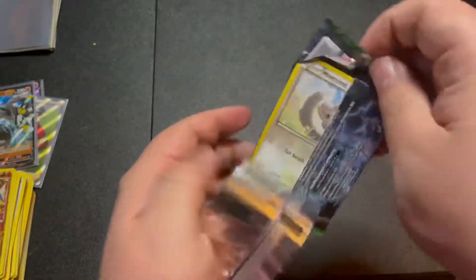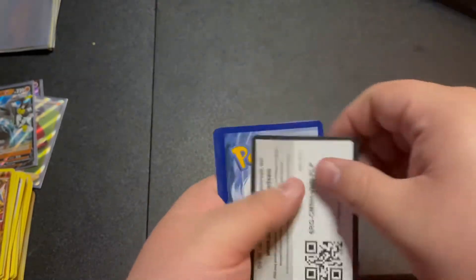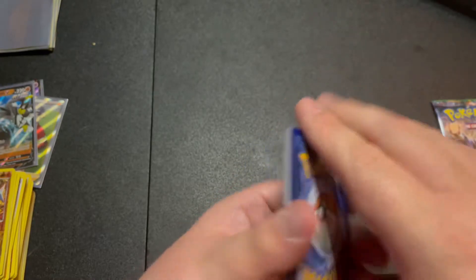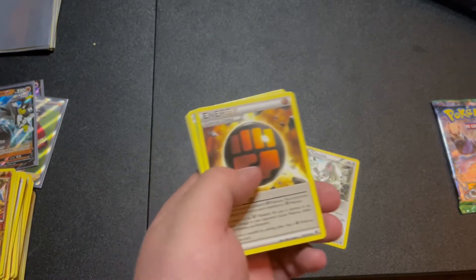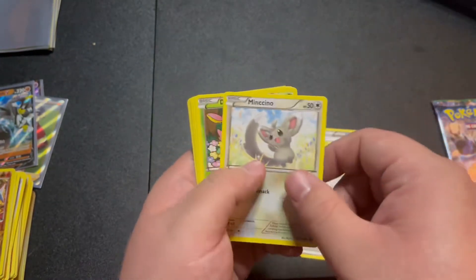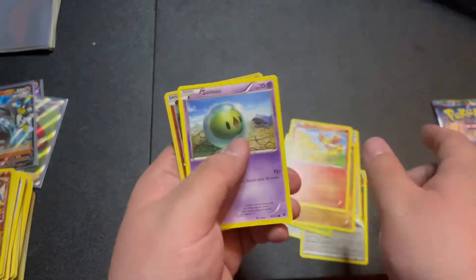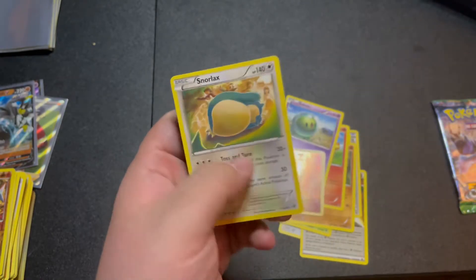Fates Collide will save the day - there's no doubt in my mind there is a super sick card in here. One, two, three - Cinccino, energy, energy, Punch, Minccino, Deerling, Carbink, Fennekin, Celosia, first holo Carbink, and Serperior. Oh I like this artwork, I'm not mad about this.